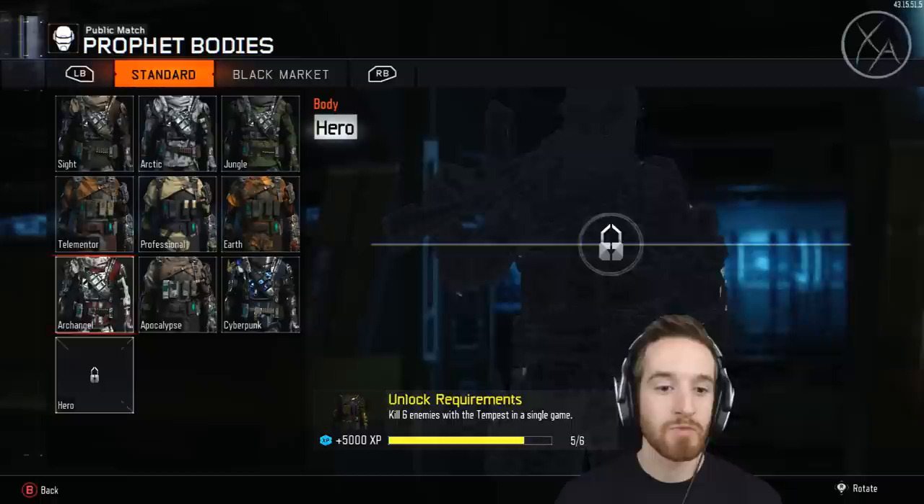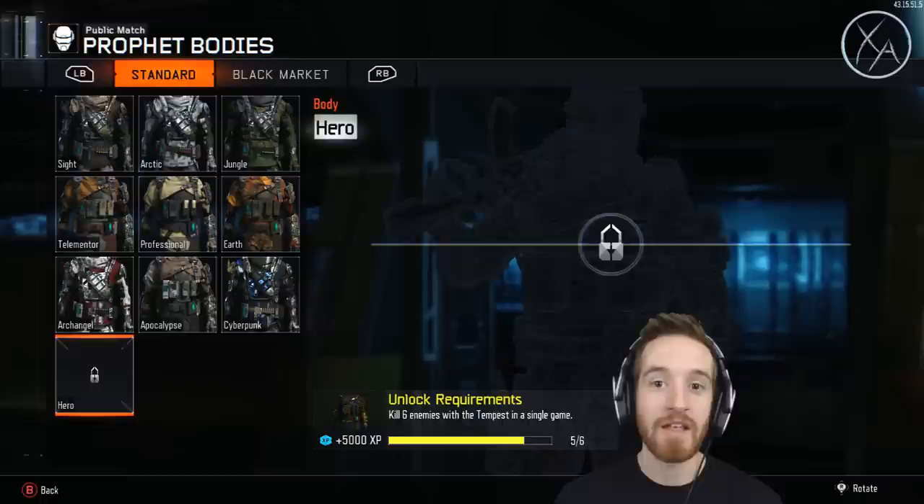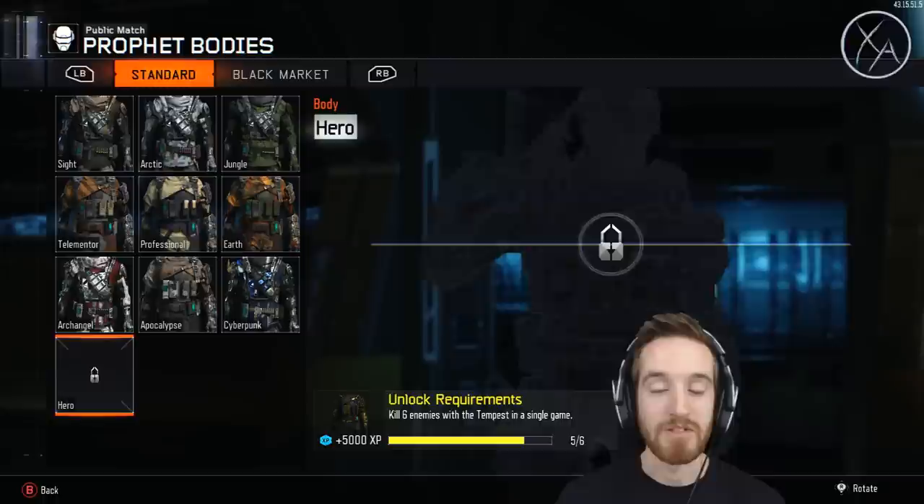What's up guys, my name is Ace and welcome back to the Hero Challenge. In this series we basically play and finish off our hero gear for each one of the specialists in the game. We've covered all of the hero heads now, which is all the abilities. Now we're moving on to the power weapons, which do take a little bit longer.